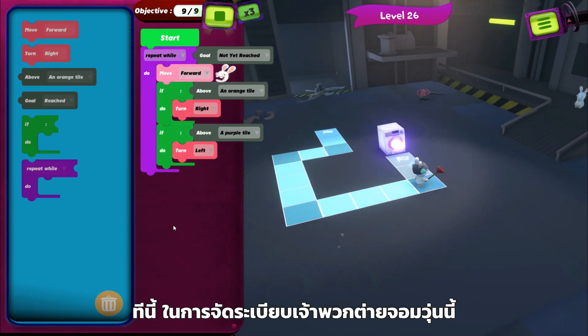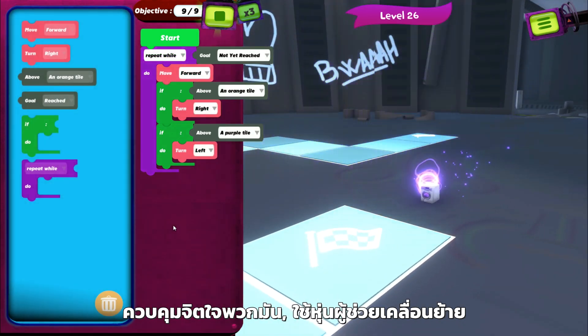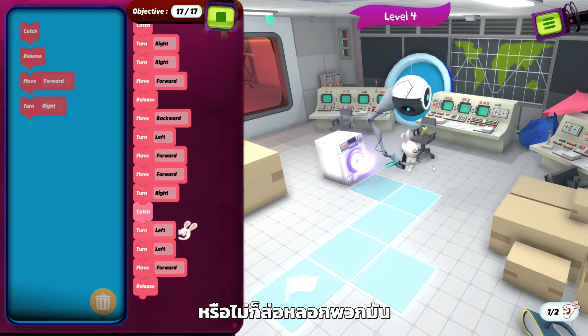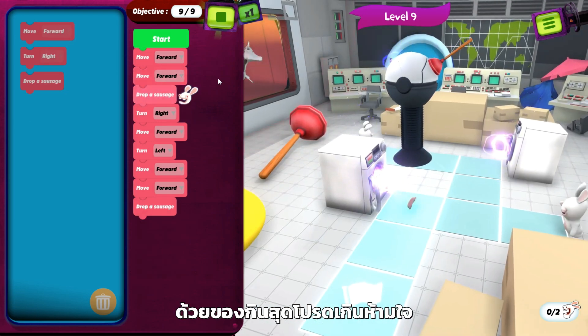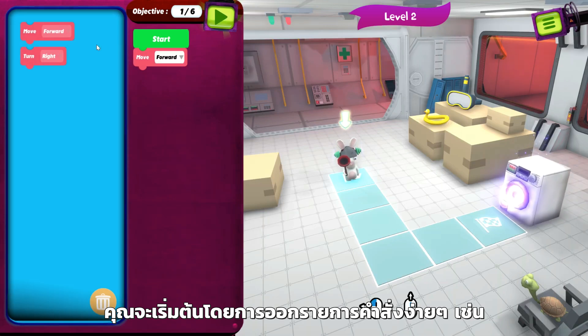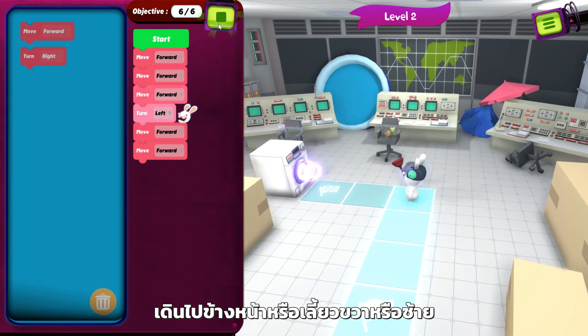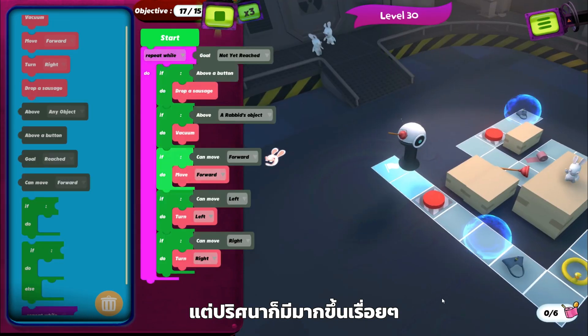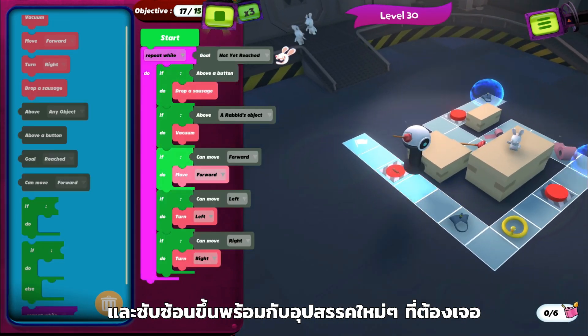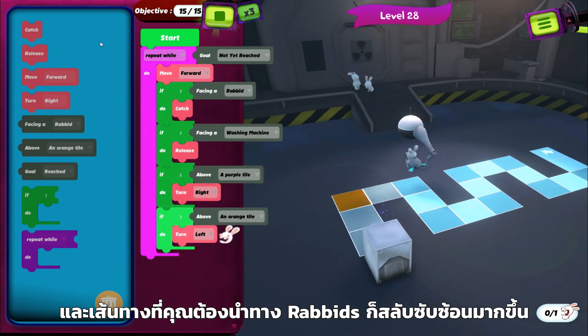In order to wrangle those Rabbids, you'll have to get them into washing machines by using mind control, enlisting robotic assistance, or just by luring them there with their favorite food. You'll start by issuing lists of simple commands like walk forward, turn right, or left, but the puzzles get steadily more complex as new obstacles are introduced and the paths you have to lead the Rabbids on get more intricate.